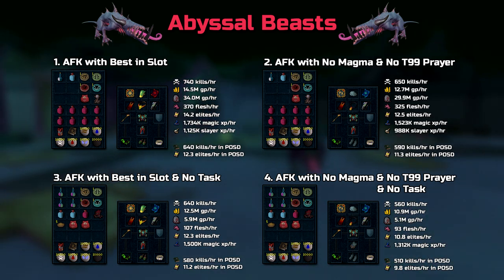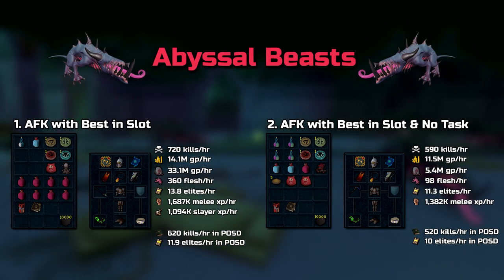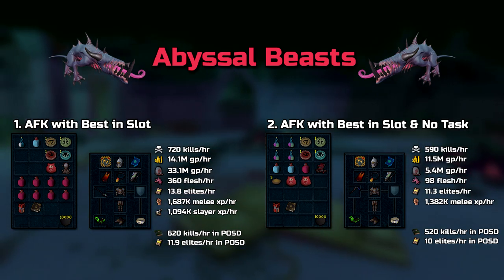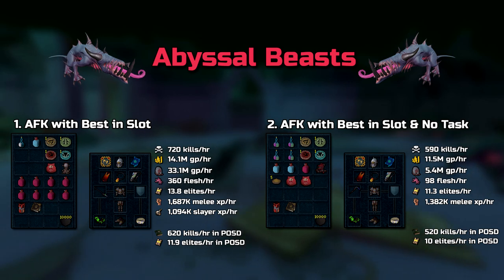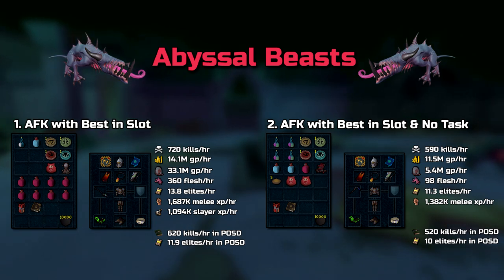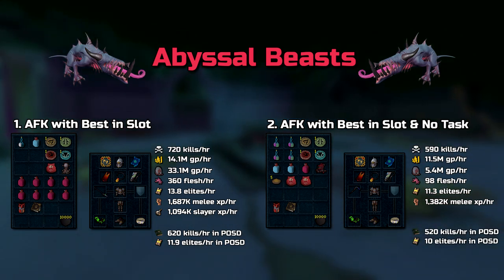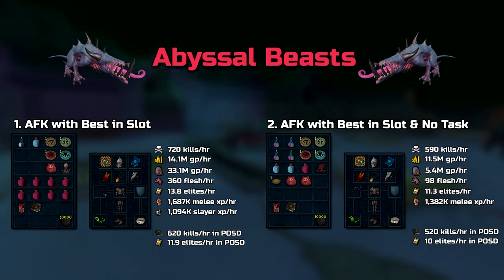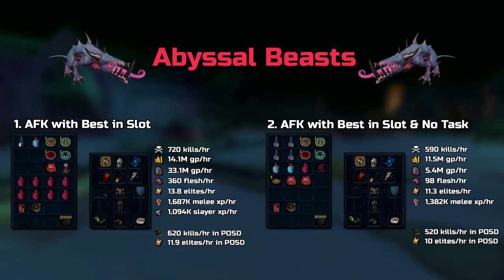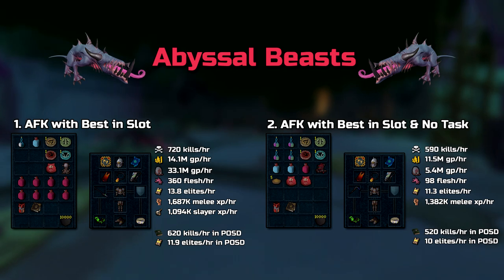Melee is very much viable at Abyssal Beasts, and as you can see by these numbers, they're right behind the kills per hour of magic. If you're on Slayer task, Lakia's Spear is extremely powerful, almost achieving the same kills per hour as best-in-slot magic for a much cheaper price tag. However, if you're off task, you're forced to use Noxious Scythe due to accuracy reasons, which pushes it further under the rate of magic and ends up being 12% less kills per hour — which is still pretty good if that's all the gear you have.